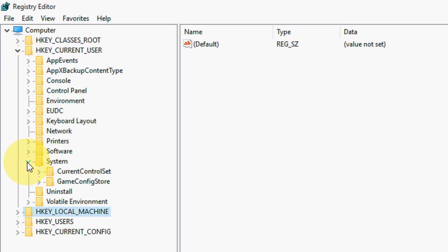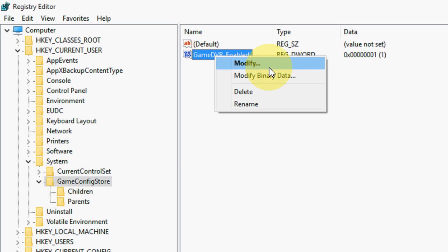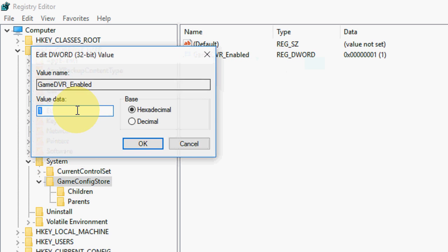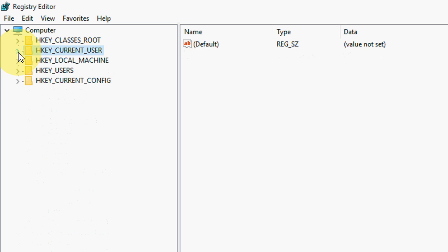Then go to System, and click on GameConfigStore. Here you will see GameDVR Enabled. Right-click on it and click Modify. The value is 1 — just change it to 0 and click OK.